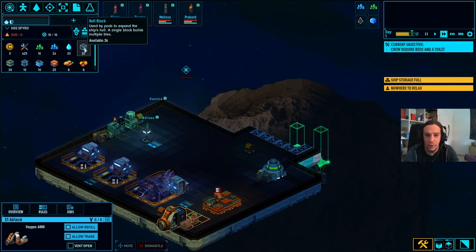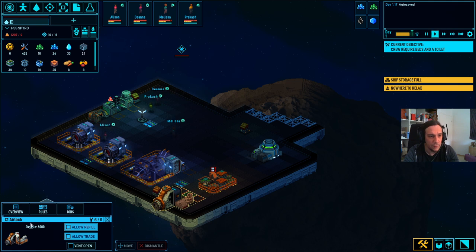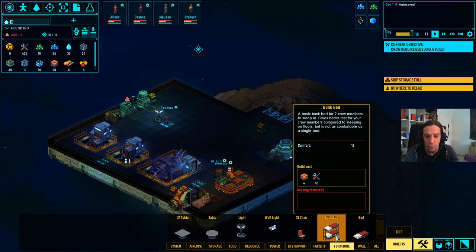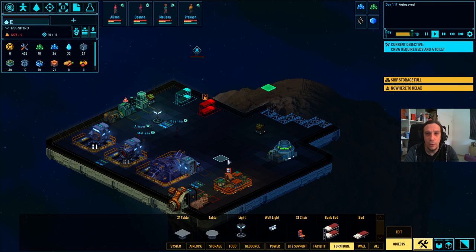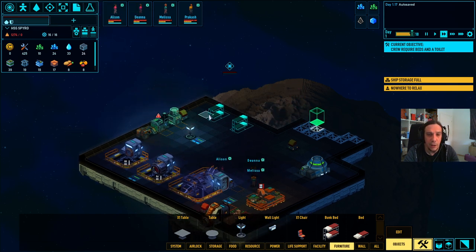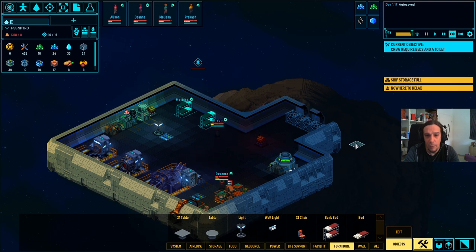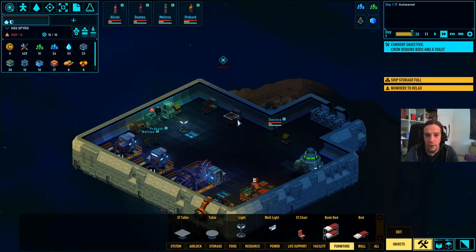Build beds for my crew, build a toilet for my crew. We've got hull blocks - 26 of them. Since everything seems to be able to be moved, I don't take it too seriously where we start out our sleeping area because I feel like everything in here will be moved after all. Let's build a couple of bunk beds to begin with. Maybe I'm going to use this little niche as a sleeping spot. Now they have their beds.